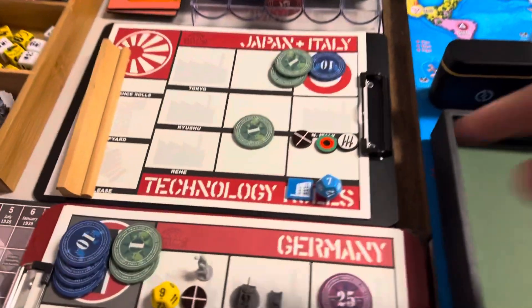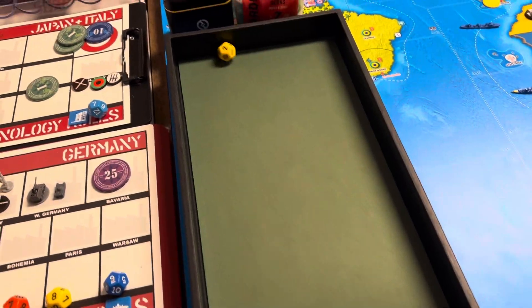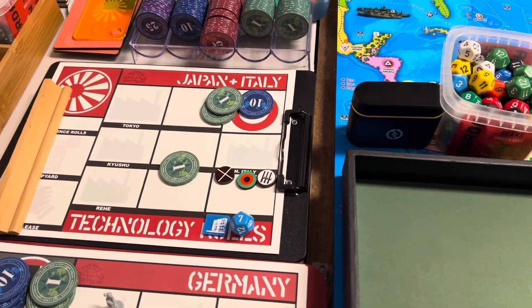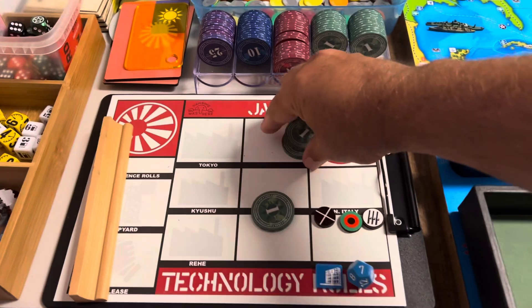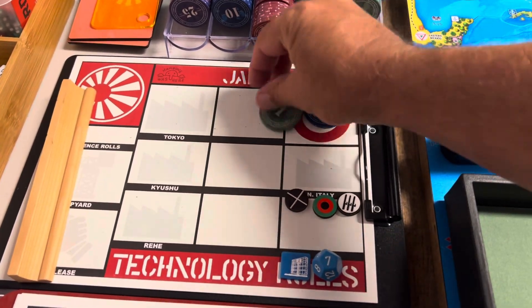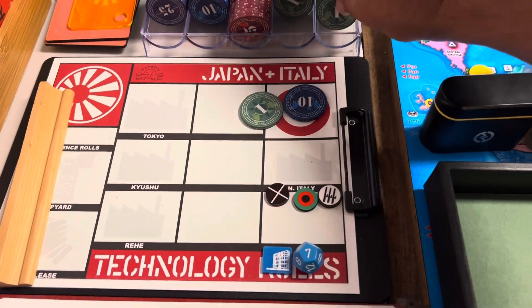Oh, I did forget to roll tech. They have a seven for radar — no good. Hopefully that's not a harbinger of things to come for Germany. They get $10, saved one, so they have $11 for next turn.